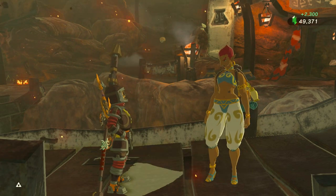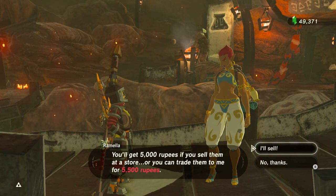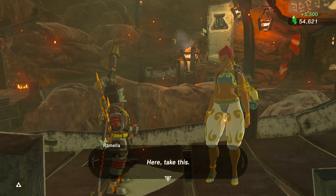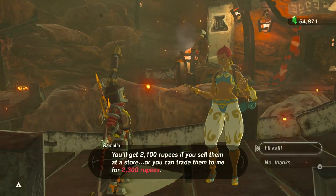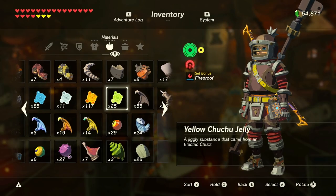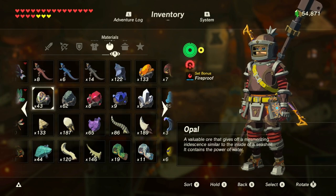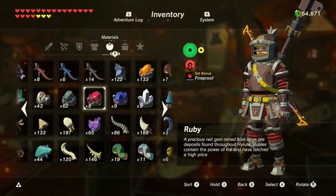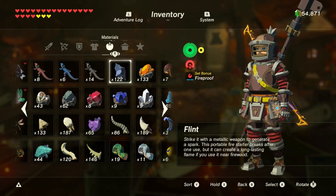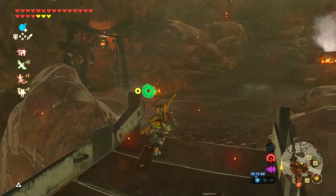Hoo! One more thing — diamonds? Easy! Easy! Let's go! 50k! Oh man! Anything else? Rubies? No, I don't. Let's see what I got left — 130 Amber, 43 Opal, 62 Luminous Stone. She only buys rubies, sapphires, and diamonds. I could sell these Luminous Stones and Opals and Ambers for a lot as well. The Flint I don't think sells for very much, but wow — we have 50,000 rupees. That's incredible.